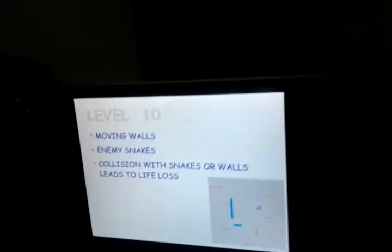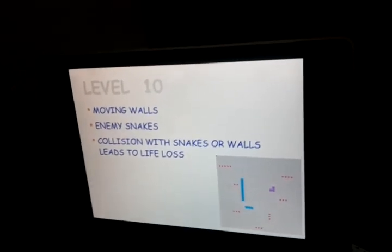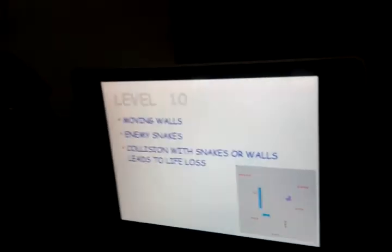The last level is Total Trouble, in which there is an enemy snake, balls, and another thief snake which tries to eat the food. To win, we have to make sure we don't lose our life and that we eat 20 items before the other animal snake does. If another snake eats 20 objects first, our game is over and we lose.